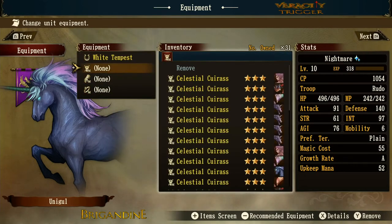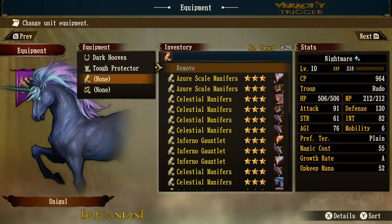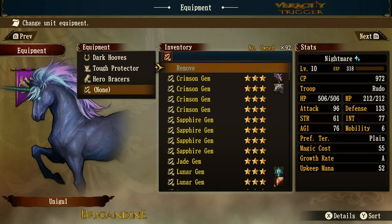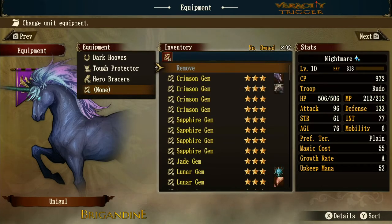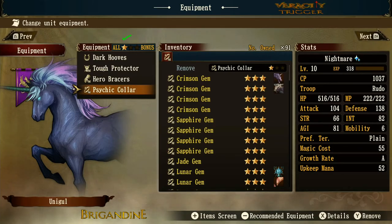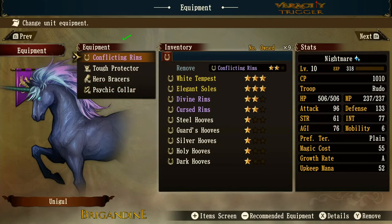One extra bonus: if you equip all the same color gear, you get an all-star bonus. Let's show the white gear first — you'll see one heck of a difference with all the stats rising, typically by fives, sevens, and tens. HP goes up 10 points, MP goes up 10 points, everything else goes up by about five. The white gear all-star bonus isn't as impressive as the purple gear all-star bonus though, which gives about seven points to most stats.